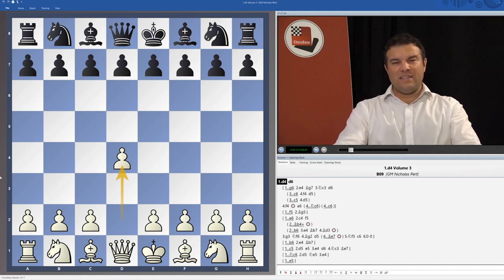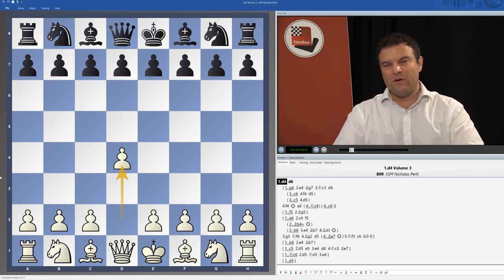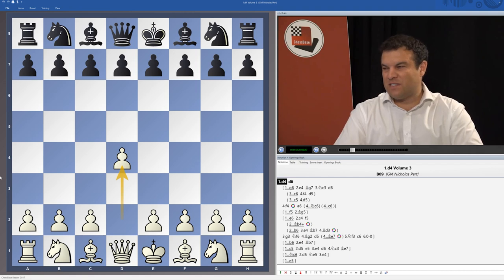The lines covered here are actually useful for 1.e4 players as well, because in many of the variations we're actually playing 2.e4 when Black doesn't challenge the centre.